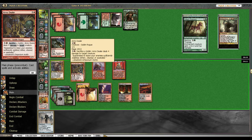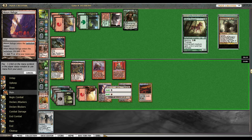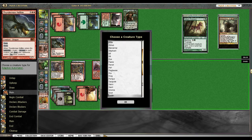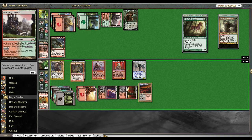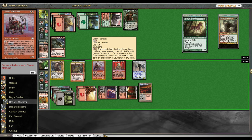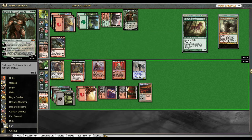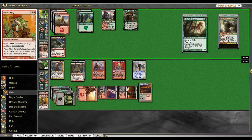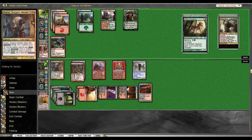We could sac two goblins. Let's get Adaptive down and pass the turn — we're not in any hurry. Not enough to kill. We'll just pass the turn. Maybe I wish I wouldn't have swung with Goblin King — things would have been a little bit better. Magic's about making mistakes and learning from them.